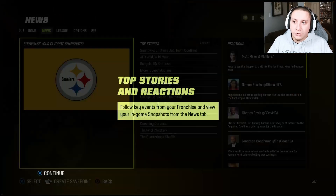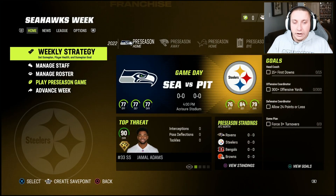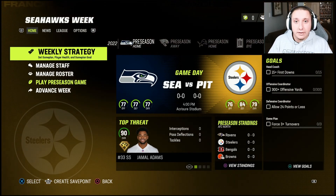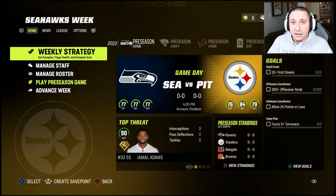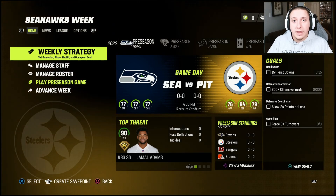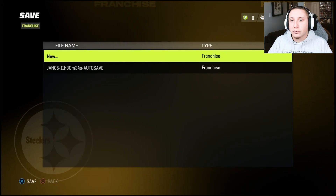Now that we're in the franchise, you'll be able to see the standard franchise layout. Nothing is super different between an offline franchise and an online franchise — you can create multiple characters for yourself, which is a different aspect not a lot of people are familiar with. But you'll see an option at the bottom that you never see in an online franchise: clicking the right stick for a save point.